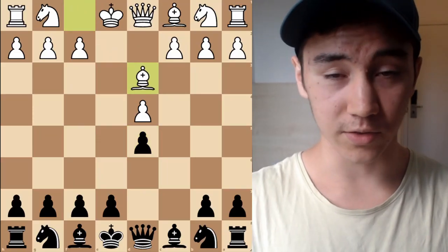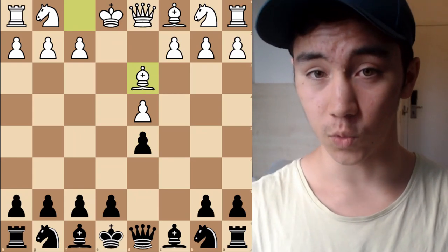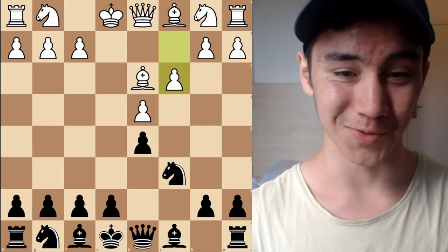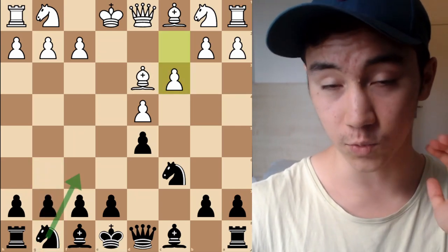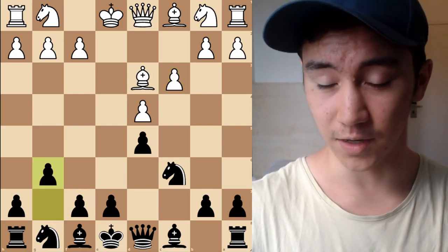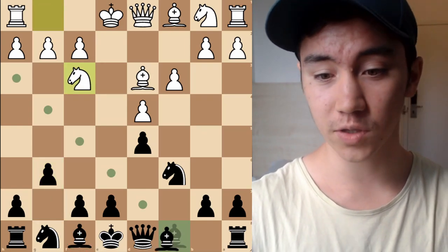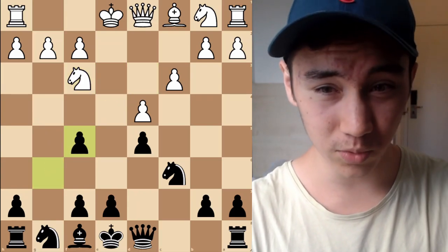When White does the right thing with Bishop D3, here are some cool ideas: Knight C6, C3, and one of my favorite lines — which is a very cool idea in the Caro-Kann — is to play G6 here. There's a bunch of stuff, the main line is Knight F6 which we'll talk about briefly, but G6 is a very cool sideline that many players don't know how to handle. One key idea is not just to play Bishop G7, but actually to play Bishop F5 here. You might be wondering: what on earth is this? Why are we giving ourselves doubled G pawns?